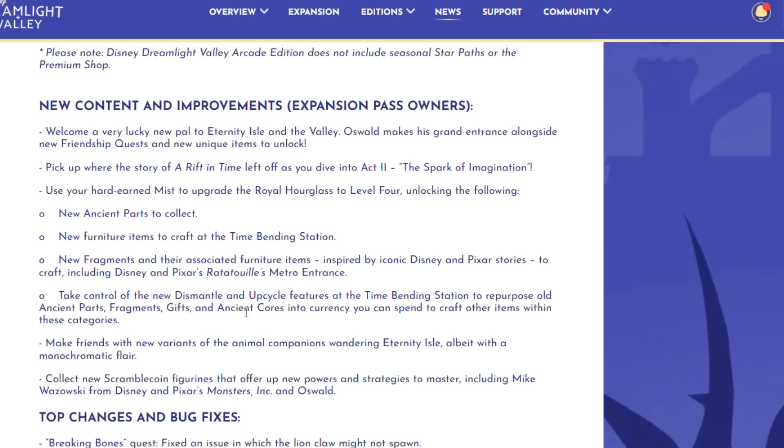Take control of the new dismantle and upcycle feature at the Time Bending Station to repurpose old ancient parts, fragments, gifts, and ancient cores into currency that you can spend to craft other items within these categories. Now we have a reason for our extra treasures. Your ancient cores — if you have a bunch — you can break them down into mist currencies and use that to craft items. I just need them to also allow us to break down regular furniture pieces into raw materials like sticks and iron.